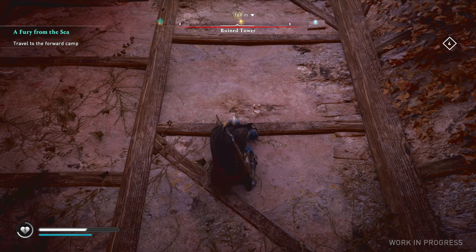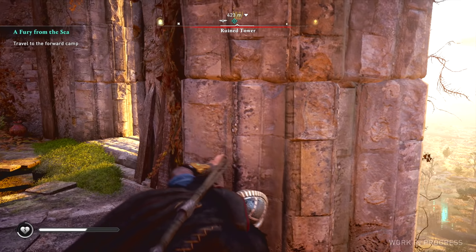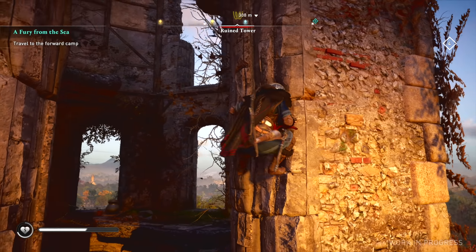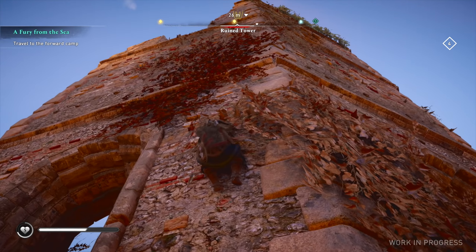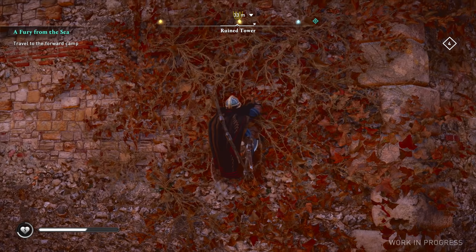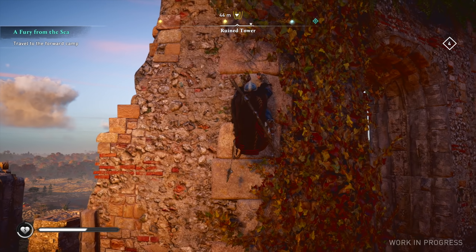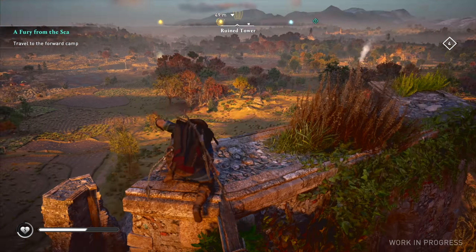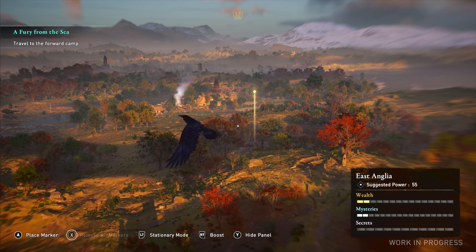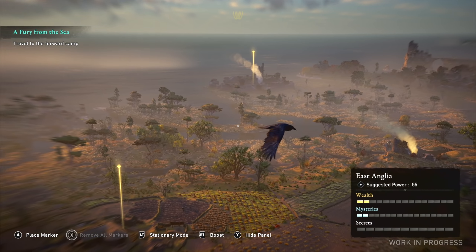There should be an eagle point up here - may as well grab it. Have a little look at the world from this area. If you're looking for stuff to do on the map when you're playing this game, you're looking for the gold icons. The blue squiggly lines are the main missions, but those gold things are little side missions that give you loot or treasures.